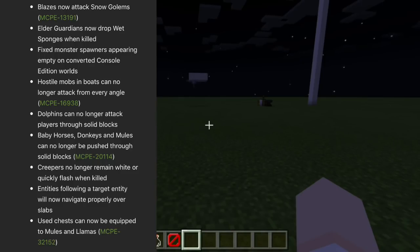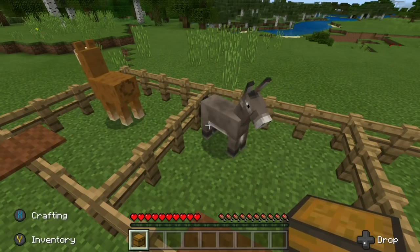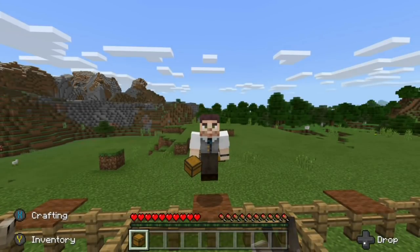The one that stuck out to me at the very end of the list was that used chests can now be equipped to mules and llamas. That was a huge issue — I actually did a video on that a couple weeks ago, showing how used chests couldn't be placed on mules and llamas.